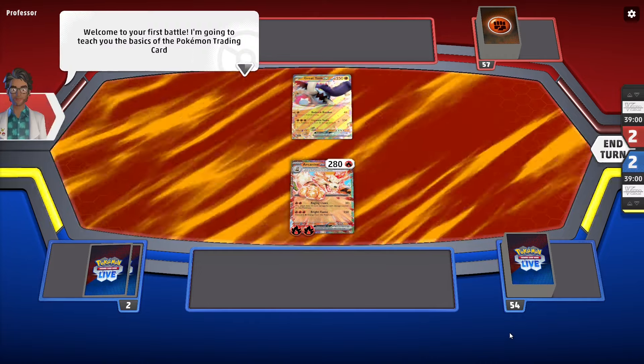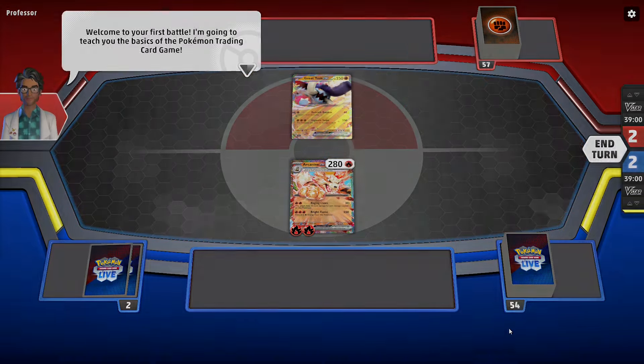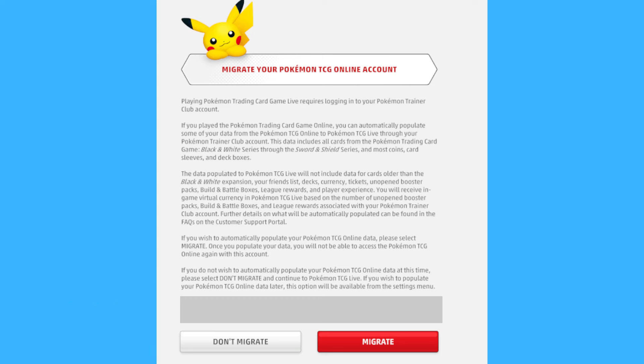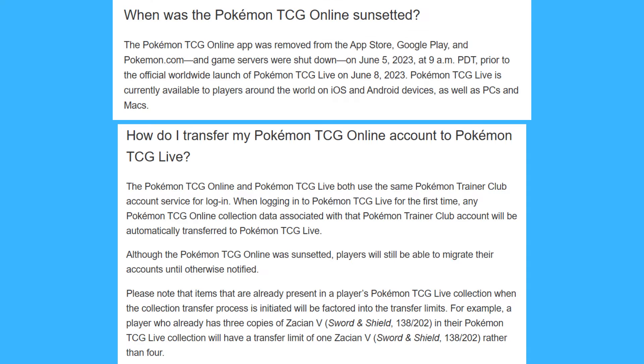We begin in a much happier place: the world of PTCGO. If you played the previous TCG game before it shut down forever in June 2023, you can migrate many of your cards to Live. All you have to do is make sure you log in with the exact same Pokemon Trainer Club account used for the Pokemon Trading Card Game Online, and you're good to go. Keep in mind that this step is completely optional, and Live won't even give you the option if you never played PTCGO.